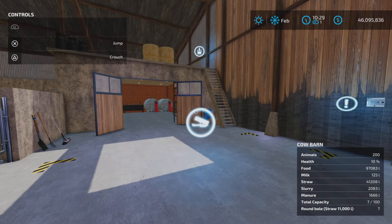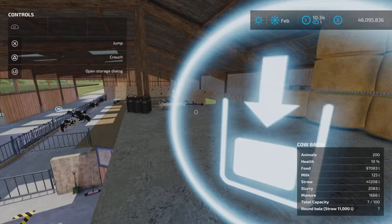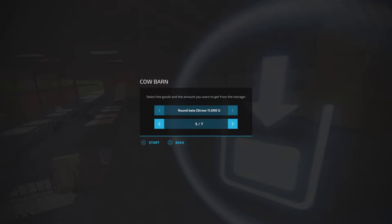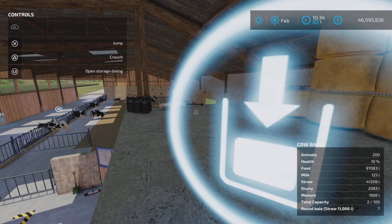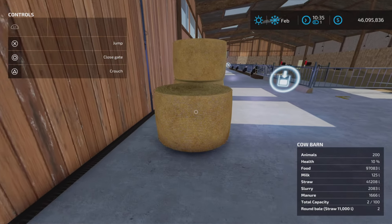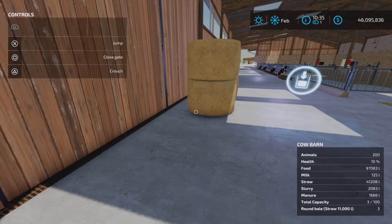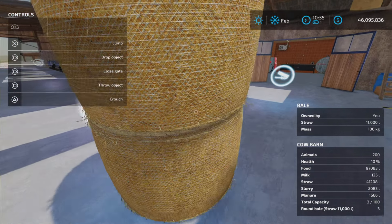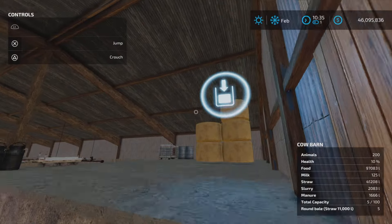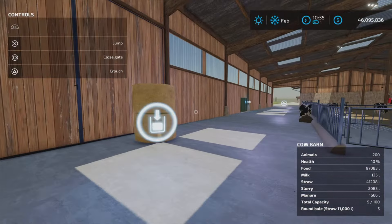Now for bales — there's a trigger up here and bales go in. We have bales of various types — straw right now. Let's take them out and see where they appear: right down here, very nicely accessible. These are liftable. You just put them back there and they appear up top. The capacity is 100 bales.